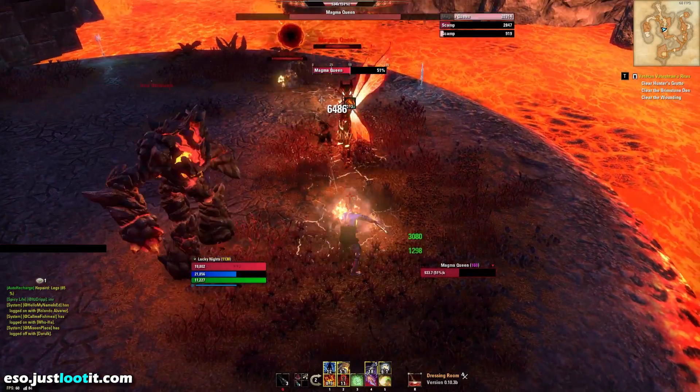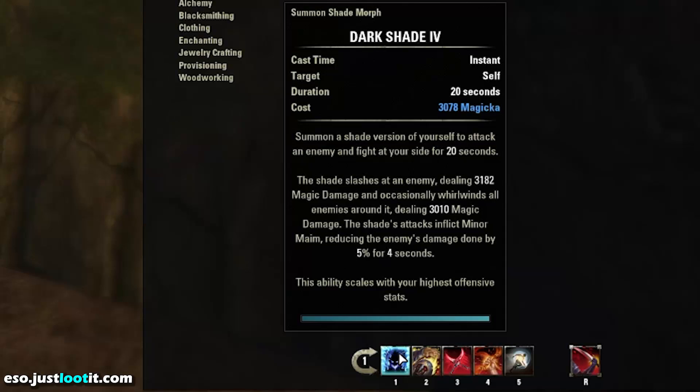Let's talk about the first ability, Darkshade. This is going to create a copy of you that lasts 20 seconds and it's going to do some single target damage while doing some AoE damage occasionally and inflicting minor maim on your target, reducing their damage by 5%. So it does a bit of damage and it debuffs the enemy so that they do a little bit less damage. It's nice during boss fights and it actually puts out a great amount of damage for you.